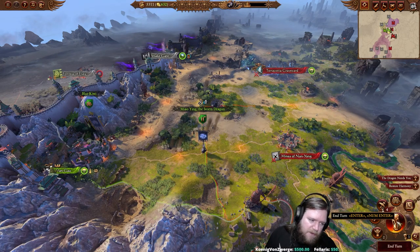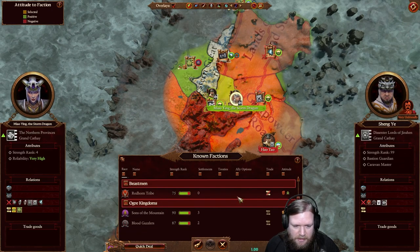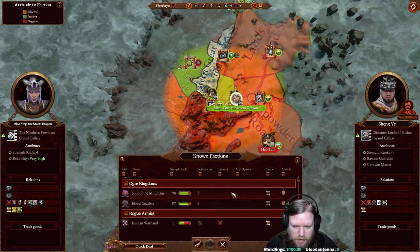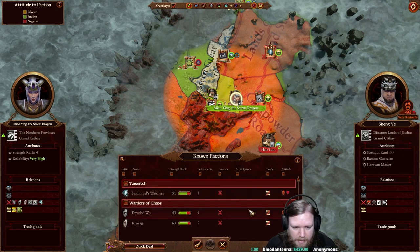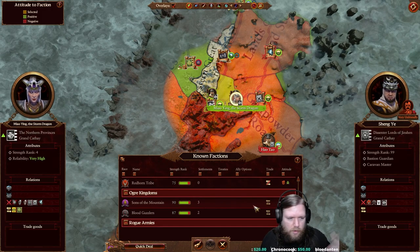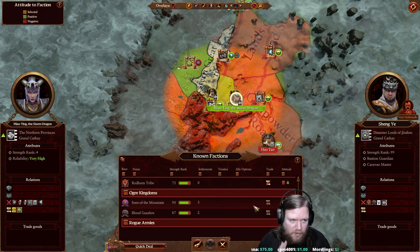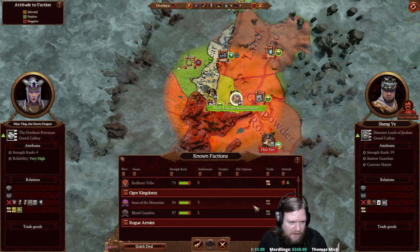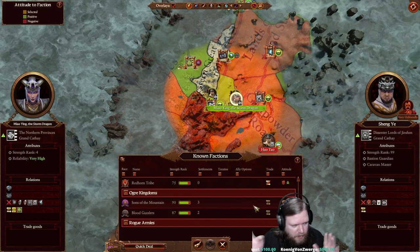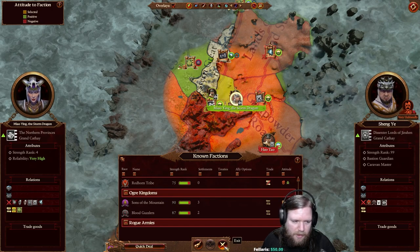Can you ally anyone - like Cathay making friends with Slaanesh? Theoretically yes, but some factions have innate hatred toward you and simply can't do diplomacy. Beastmen generally can't unless you're Khorne or Slaanesh. Skaven, Vampires, and Tzeentch are unlikely to agree. Factions are generally either order-aligned or chaos-aligned and tend to get along within their alignment. Some - like Skaven and Vampires - trend more neutral and will do deals with either side if circumstances align, such as having a mutual enemy, though a full alliance remains unlikely.